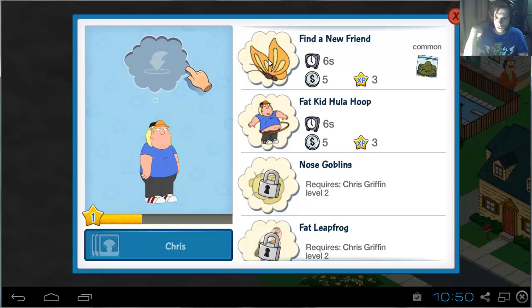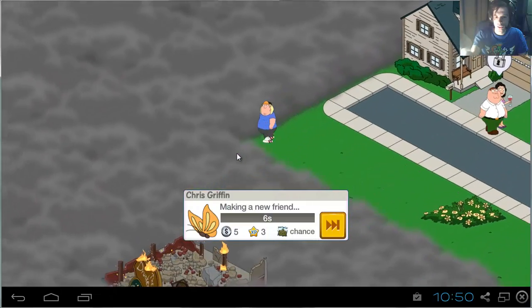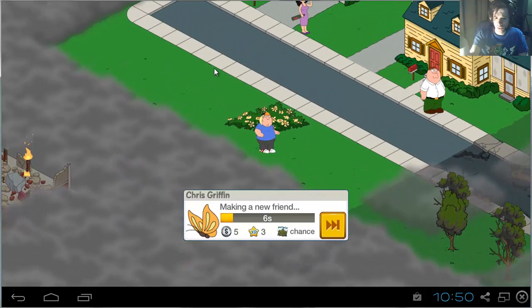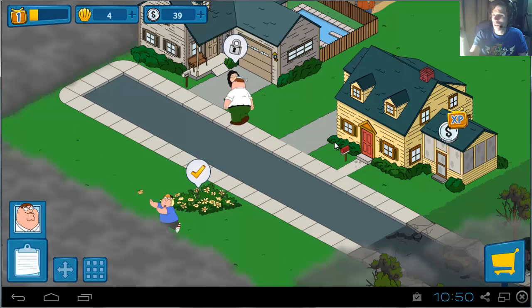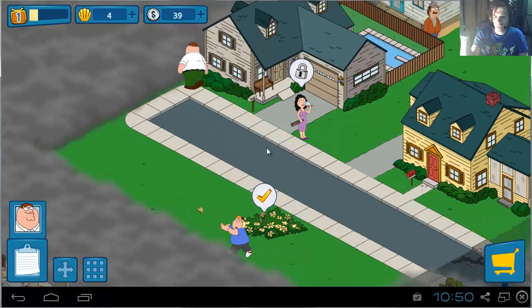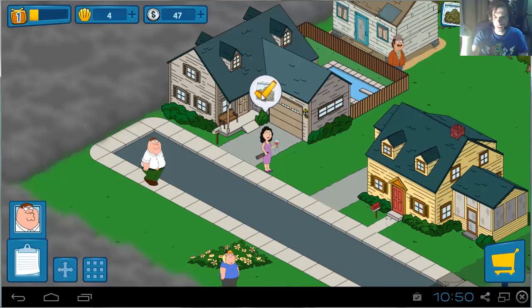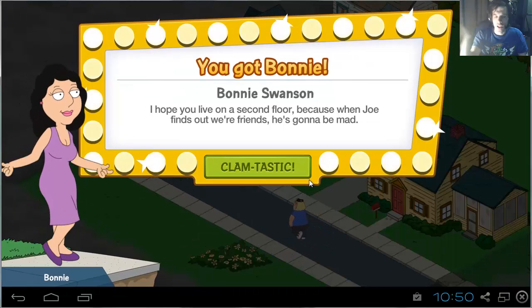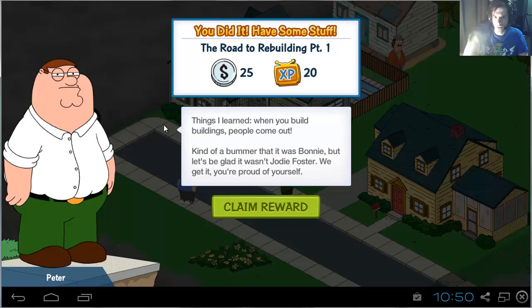You can do actions with not just Peter, but other characters as well — in this case, Chris Griffin, the son. This takes one second in the tutorial; in the actual version, it will take an hour or two. All things usually require an hour, probably longer if you want anything substantial. Collecting more little coins, and that should be all for Bonnie. She can do a little dance.